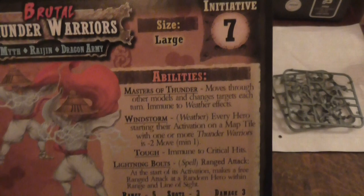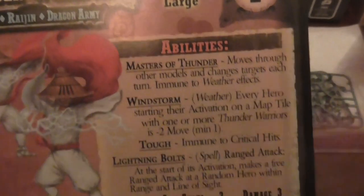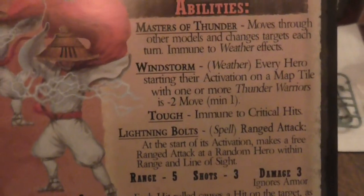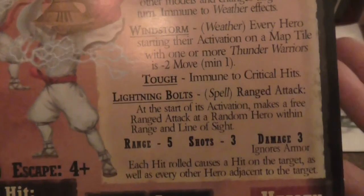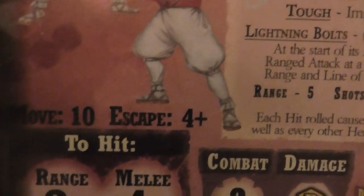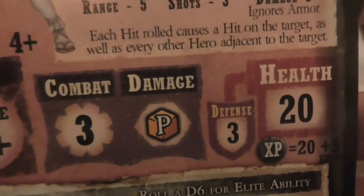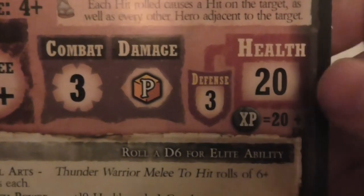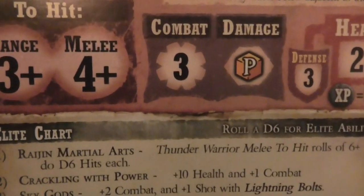Now looking at the other side — there is already one big difference: the initiative is seven. Masters of Thunder and Windstorm are the same. Tough is still the same. Thunderbolt is slightly different: it still has range five but is now three shots, and does three damage per shot. Movement is now ten, which is better. Escape is the same, range is still the same, melee is still the same. Combat is one less. Damage is still a peril dice, defense is still the same, but now they have twenty wounds with a plus five — that kind of makes sense.